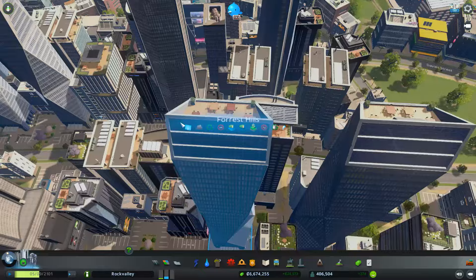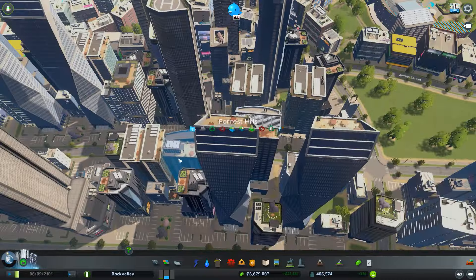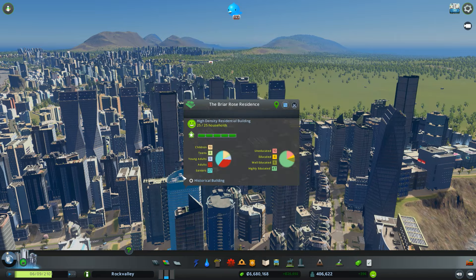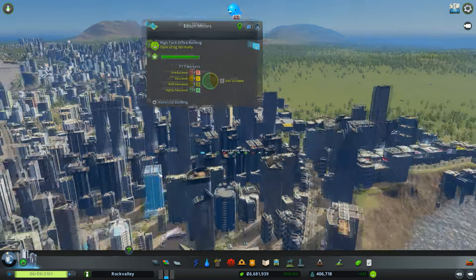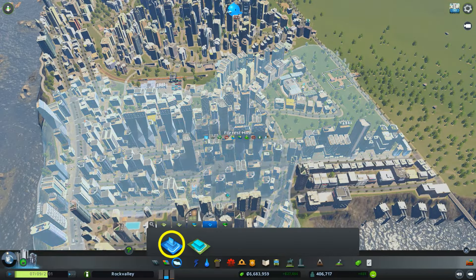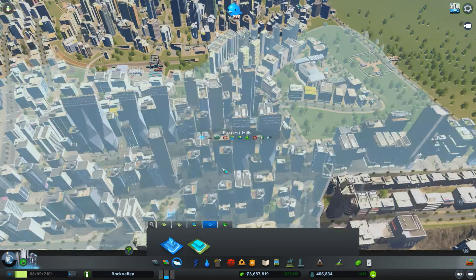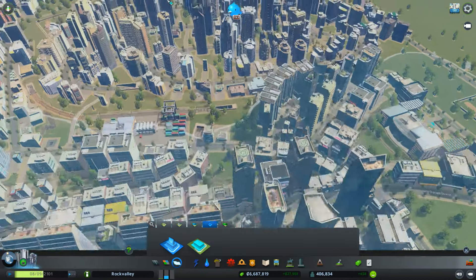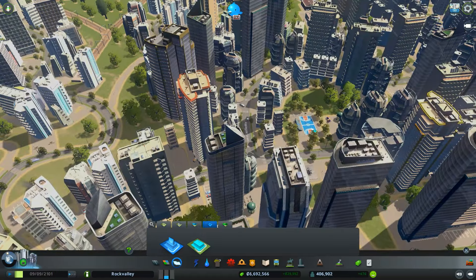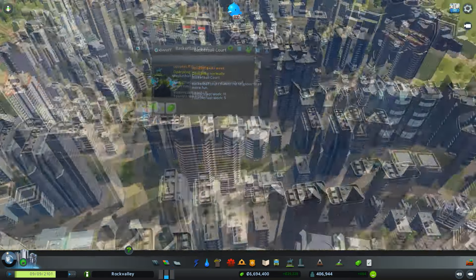This is called Forest Hills — it's an IT cluster area, that's the IT cluster symbol. It started out as an industrial zone. I like to put dog parks and other amenities everywhere, and the IT cluster seems to like dog parks and basketball courts, things like that.